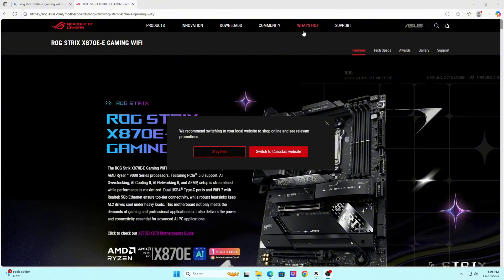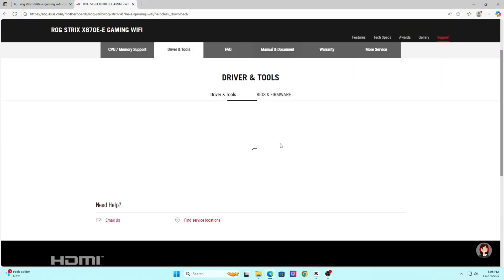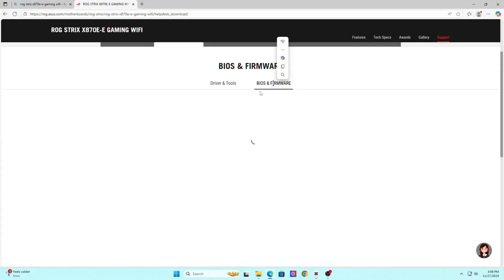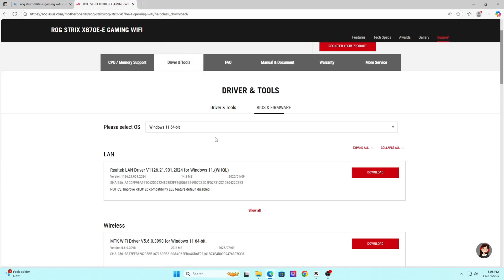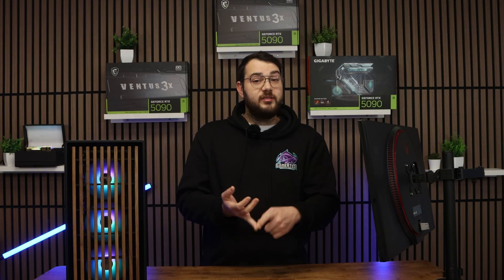Go to your motherboard manufacturer's website — ASUS, MSI, Gigabyte, ASRock — and search for your exact model. Download the latest BIOS version, the latest chipset drivers, and anything else under drivers that matches your hardware. There's also an easier way: use your motherboard's app. ASUS uses Armory Crate or Driver Hub, MSI uses MSI Center, Gigabyte uses Gigabyte Control Center, and ASRock uses Live Update.